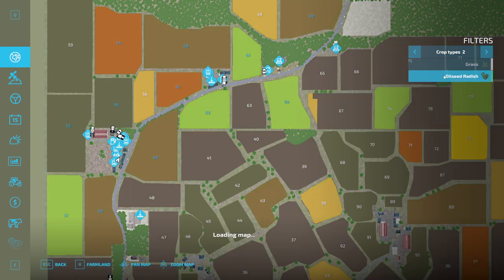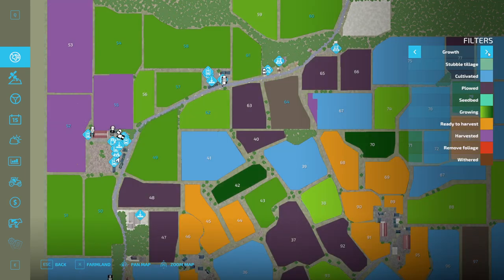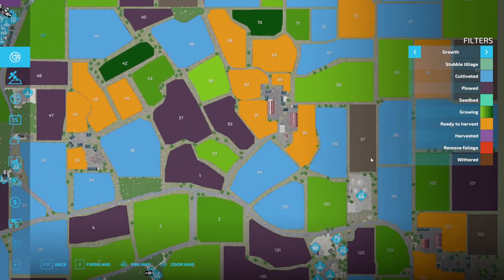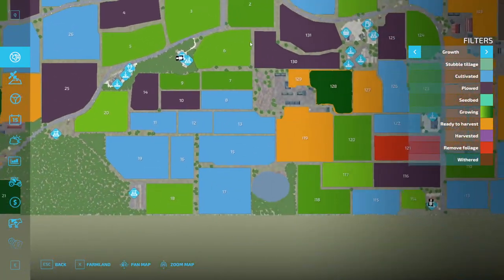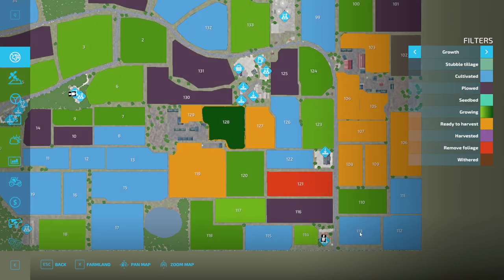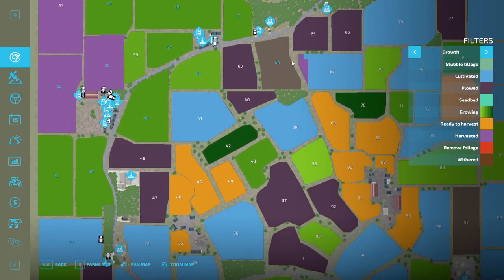The other way around is to select oilseed, radish, grass, poplar, olives, grapes — so that's all of the crop types — and this field is still registering as not used. Field 97 is registering as not used, 102 is registering as not used. But these are all grass fields that just don't have any crop in. But this field appears to be bugged, which is a little bit annoying because we just paid for it.